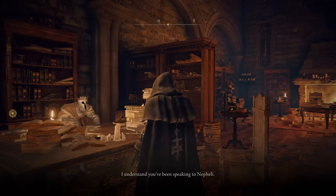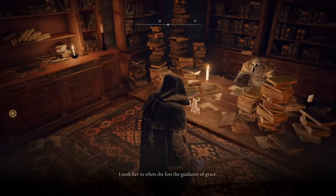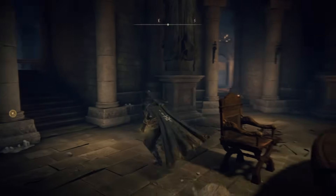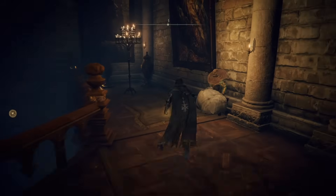But to do that you will need an Academy Key. Please see my video on how to get one of those keys once you are ready. Before you head off on that adventure, there is one more person in the Table of Lost Grace that you need to talk to, and that is Roger.